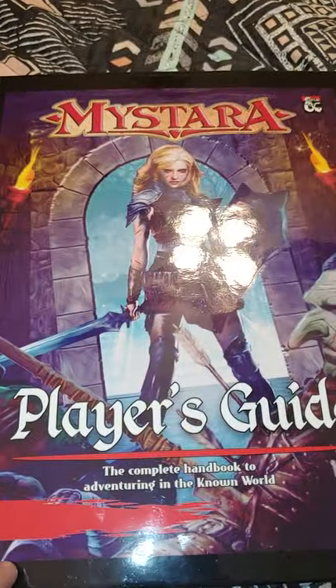Here is the table of contents, and there's a lot of stuff in it. That's the book — that's the whole book. It's 224 pages. It's actually larger than the Sword Coast Adventurer's Guide.